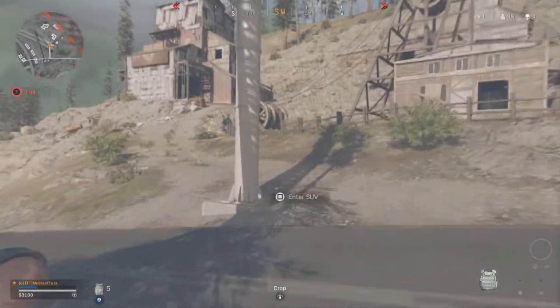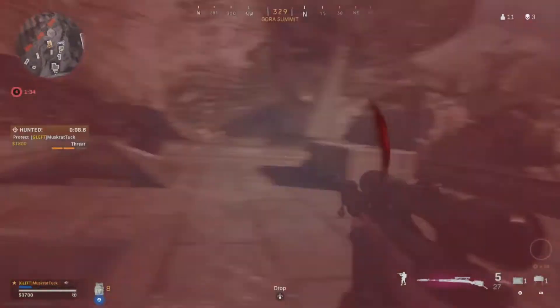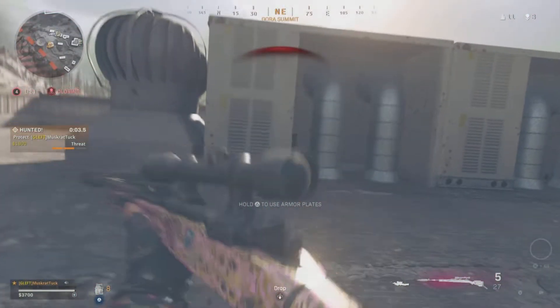I use the height on this side of the map to position where I believe the insert will be. Unfortunately, someone on Summit sees me up here and is bounty hunting me, so I'm forced to engage him.